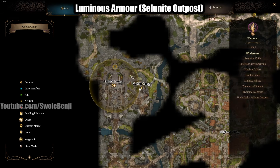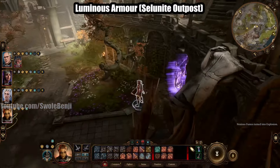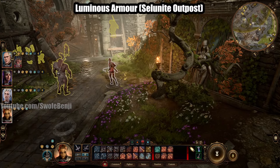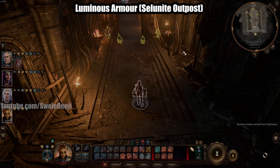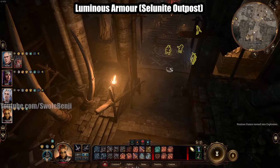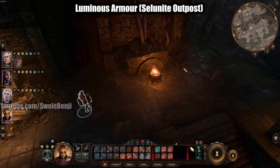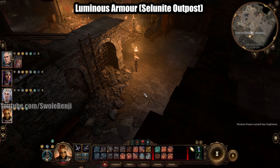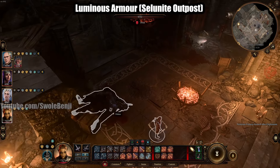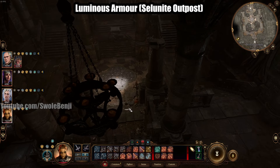Starting at the Goblin Camp, go north into the main area — the Shattered Sanctum. Continue going north to True Soul Gut, then go west. There's a door; if you touch it the NPCs get mad, so jump over the side and go through this door. You'll need a lockpick character or just kill True Soul Gut and get her key. Inside there is an ogre named Palma to kill. Continue east around the bend and then north — there is a floor puzzle.